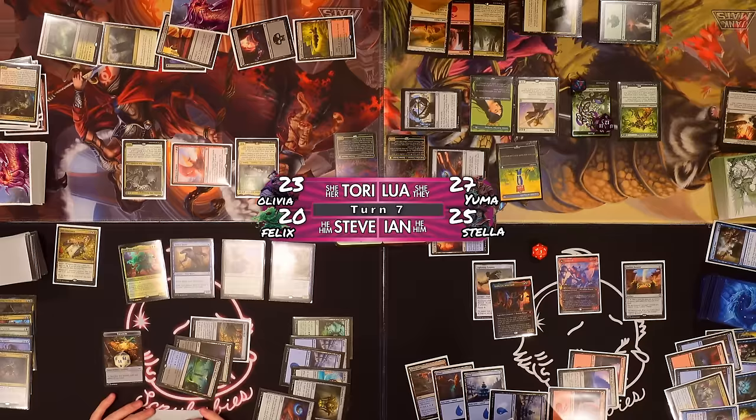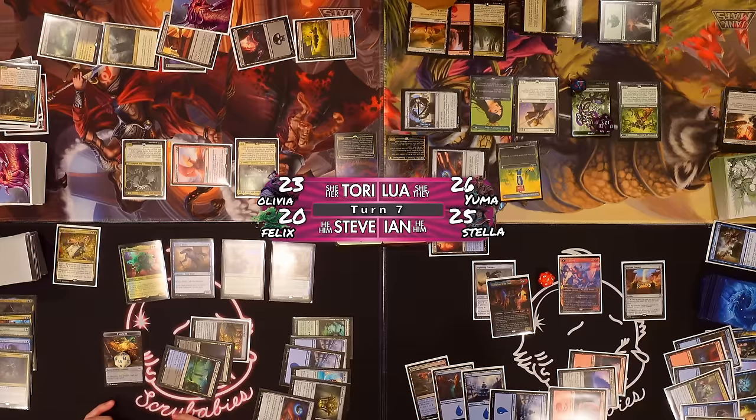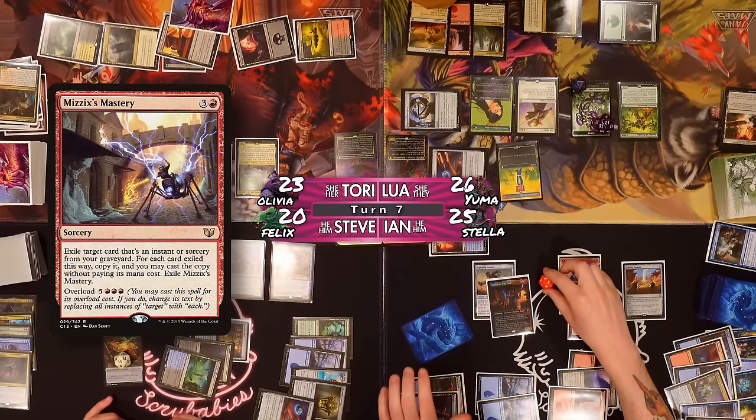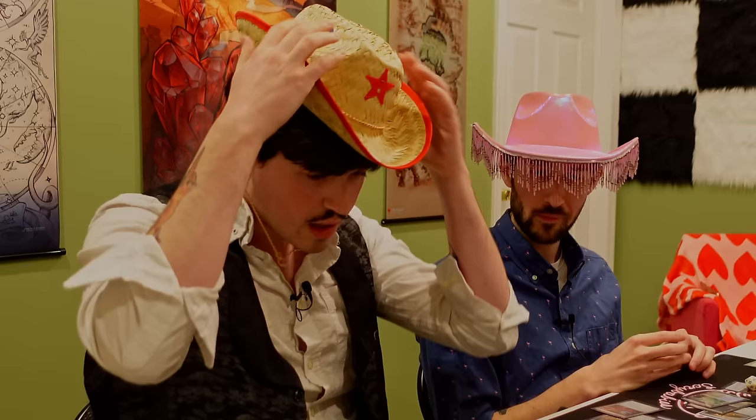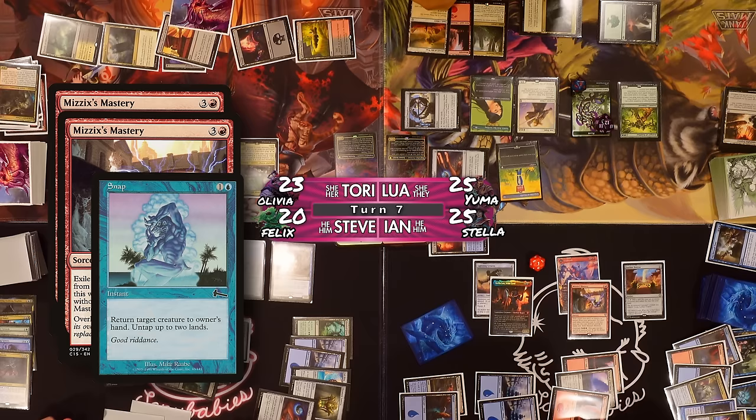Galvanic Iteration with a red and blue — whenever I cast my next instant or sorcery spell, I can copy it and choose new targets for the copy. That'll trigger Urbrask, make a red, hit Lewa for one. I'm not going to use my commander on this one. Then I'm going to pay four mana to play Mizzix's Mastery — triggers Urbrask again, ping Lewa for one, get a red. Targeting the Snap in my graveyard with the first copy, and then the Galvanic Iteration creates a second copy which could Gambit and proliferate on the plants — make them all bigger and scarier.